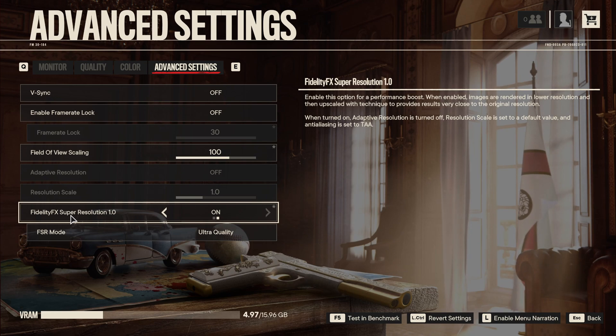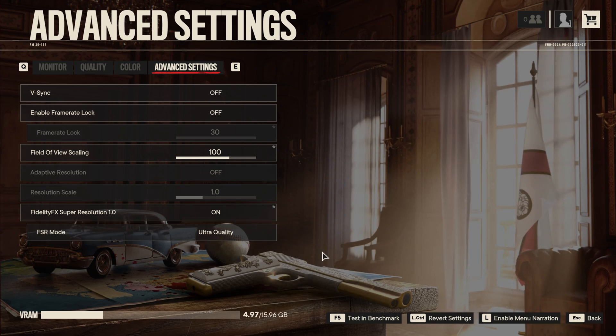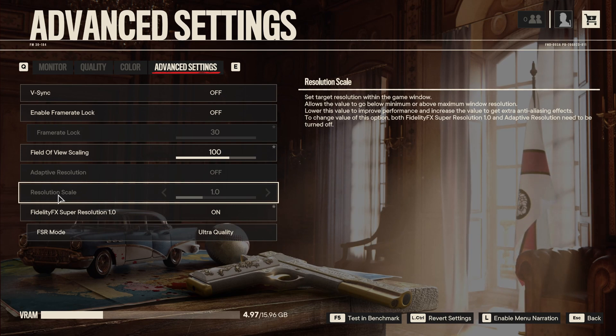The last one: FidelityFX Super Resolution. If you can use this option, use it — it's pretty crazy. I really recommend Ultra Quality; I'm getting a nice 18% boost in my FPS. I did tests for Quality, Balance, and Performance — I don't like them. They're okay when you don't move, but when you start moving, shooting, and there's action, the image is not really great. So Ultra Quality is the best. If you're really struggling with FPS, go with Quality mode. If you don't have FSR, you can also change your resolution scale — don't go below 0.9, as the image quality will decrease a lot with pixel blurriness. At 0.9 you can expect about a 7% to 8% boost in FPS.